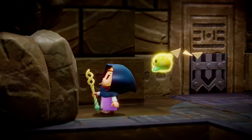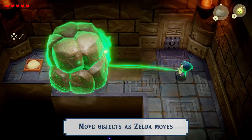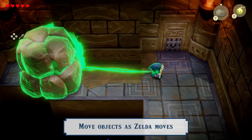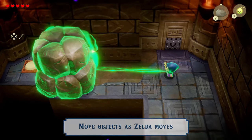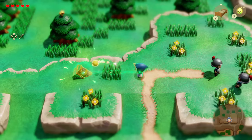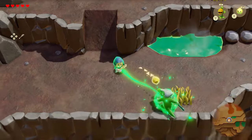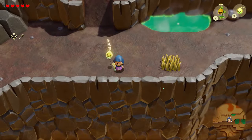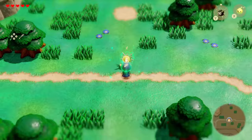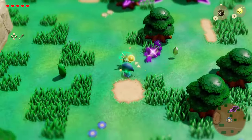For obstacles like these, Tri has got you covered with the power of bind. Use it to make even a massive boulder follow Zelda's movement. Bind can help you unearth buried treasure, or even reposition troublesome enemies. You can also use bind on your echoes, so get creative and find ways to forge ahead.